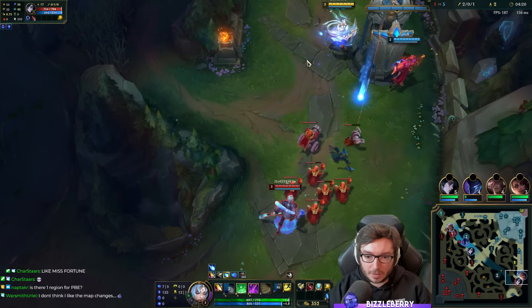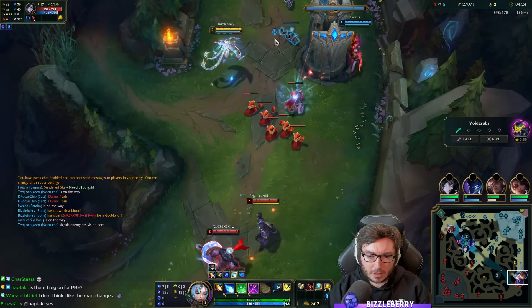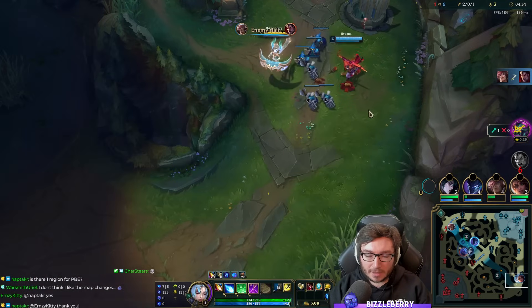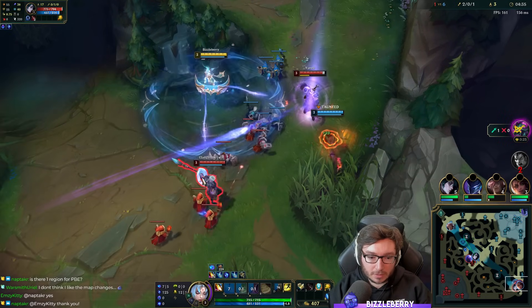So far it's looking quite good for us. I should have probably hit that melee minion there to help last hit under the turret. I can just last hit that kind of minion — I get 20 gold flat for any minion and the AD carry still gets the same amount of gold.